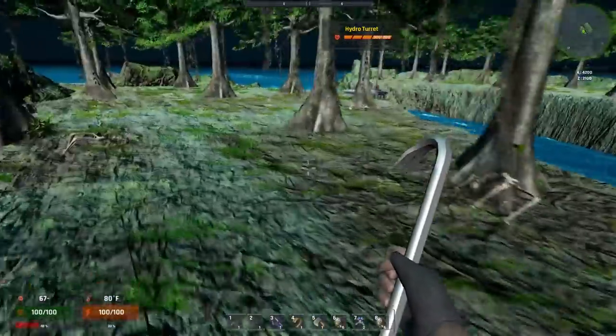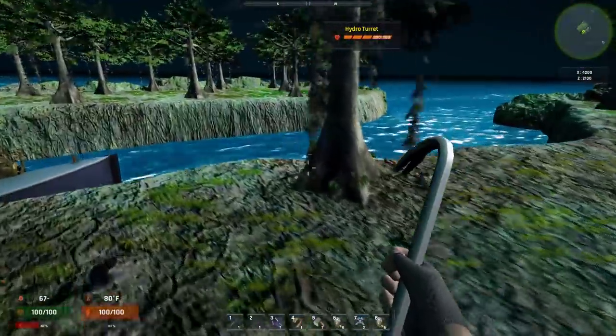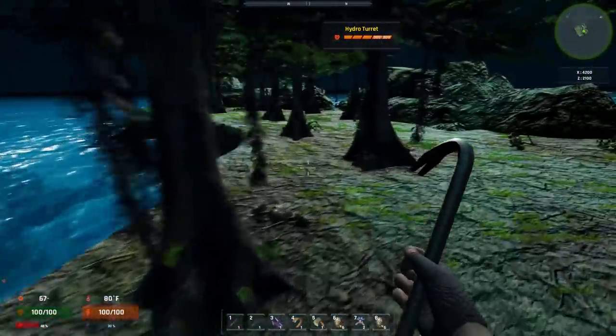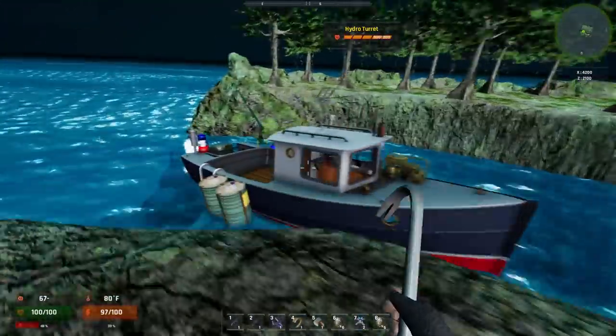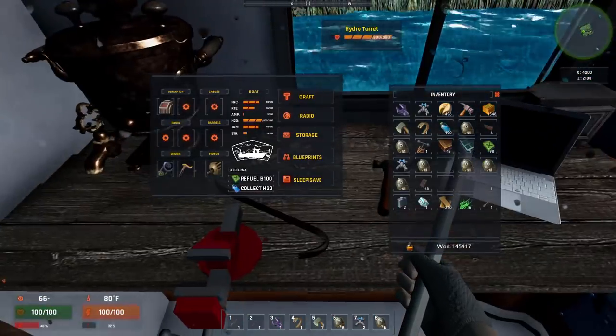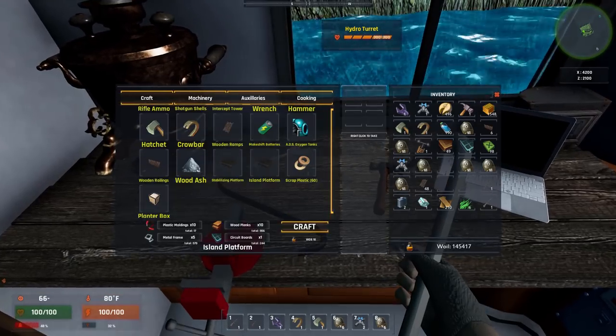Now that we're here, what we could do is we could set up a little island base. And I'm going to do that right now. But we got to go into our crafting menu and we got to craft some stuff for this base. So let's go in here. It's this island platform. Here's our platform.